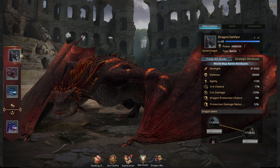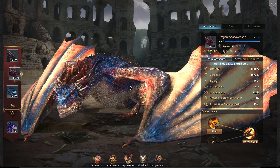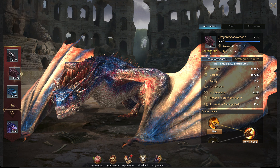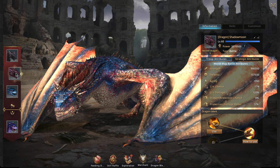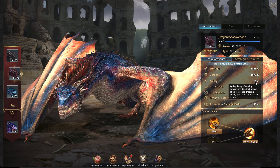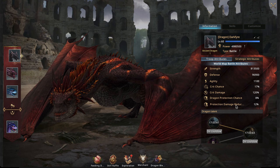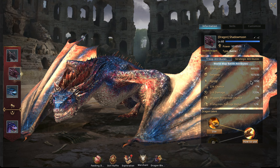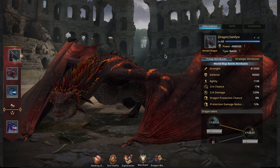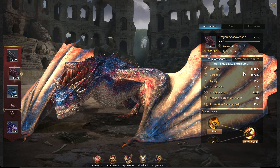Let's compare Darkfire to the Shadow Moon dragon. Shadow Moon is the second dragon you'll get — instead of fiery essence, it consumes shadow essence. Shadow Moon is a little less agile: 1050 versus 1100, but you're trading that for significantly more strength and defense.